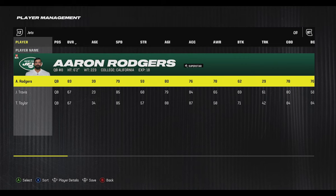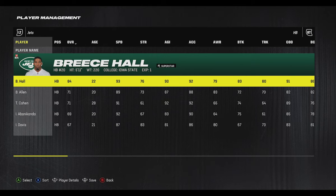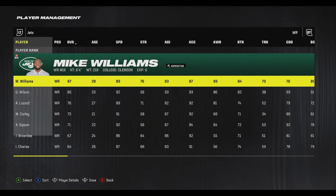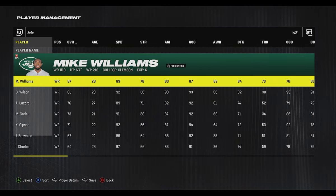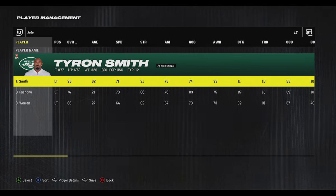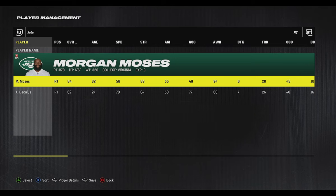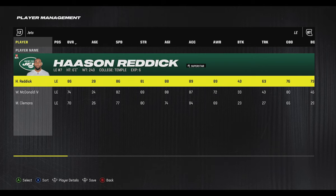Next up are the New York Jets. Aaron Rodgers didn't get much done last year before getting hurt, but you can still use him in the game. They have a really good, fast running back in Breece Hall. At receiver, Garrett Wilson is a really good number one, and they added Mike Williams — a six-foot-four superstar caliber receiver — for a strong one-two punch. Their offensive line got a lot better with Tyron Smith, a 95-overall superstar lineman. They also have Alijah Vera-Tucker and Morgan Moses, and they traded for Haason Reddick to add a very good speed rusher off the edge.